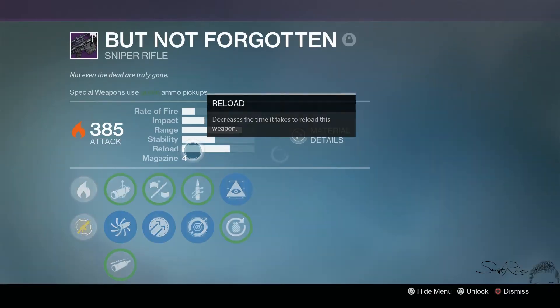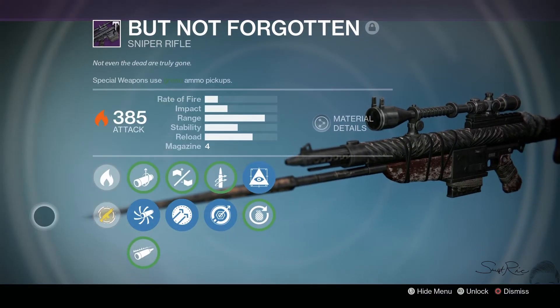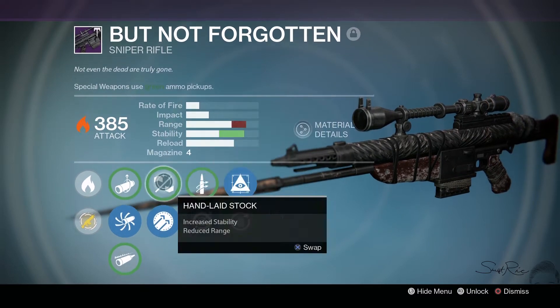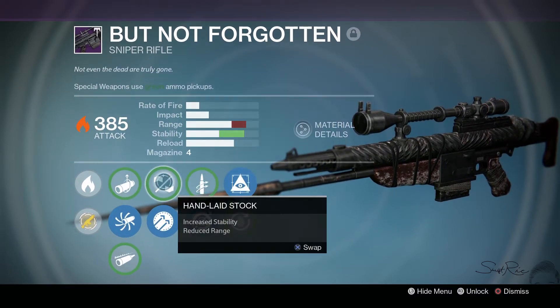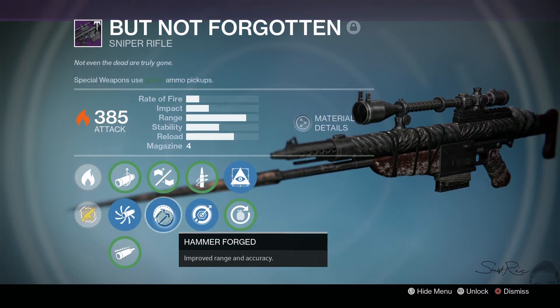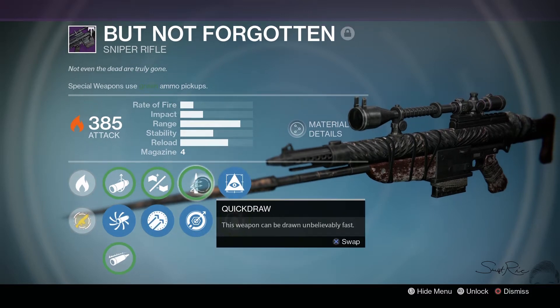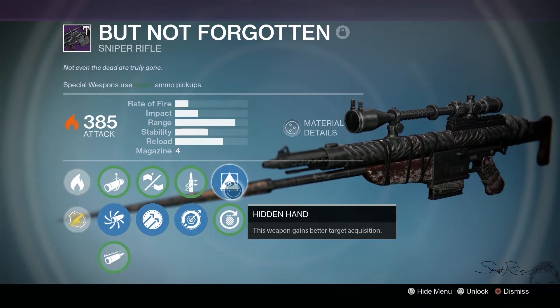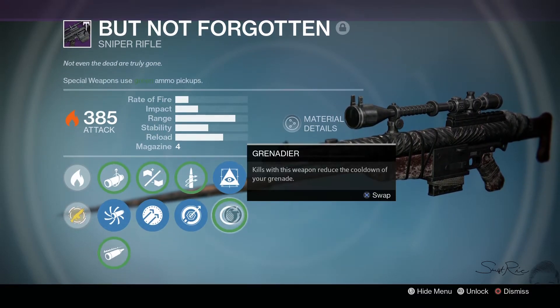Now my god roll sniper that I recently got — the But Not Forgotten god roll — has accurate ballistics, hand laid stock for stability, but I've heard that hammer forged, or more range on a sniper, helps with getting headshots — makes the hitbox a little bigger. So instead I put hammer forged because I don't feel like I have trouble with the stability. I also have quick draw, single point sling, and hidden hand. This is definitely a god roll But Not Forgotten.